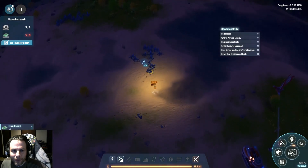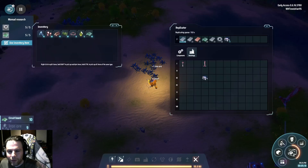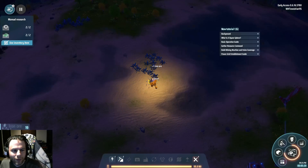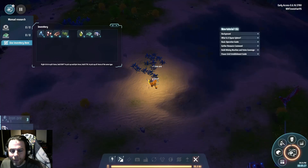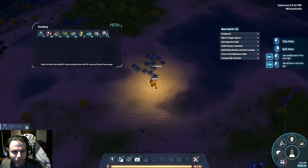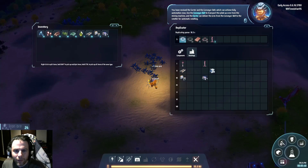I'll just put a gathering machine on one of these iron nodes just to get going, once I get more power. So we have a sorter, some conveyor belts — that'll come in handy. You have received the sorter and the conveyor belt, which can achieve full automation now. Use the conveyor belt to transport the ore from the mining machine, and the sorter can deliver the ores from the conveyor belt to the smelter for automatic smelting.